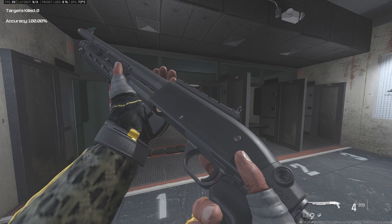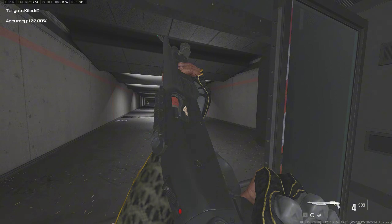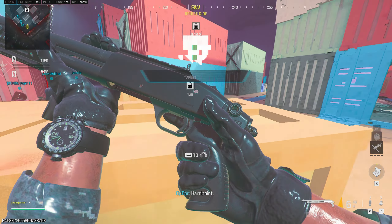Here we have our Mossberg shotgun. I'm pretty sure these breacher pistol grip models are specifically designed to breach down doors or something. However, the doors will be breaching today. We'll move around and try to shoot back.